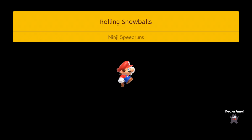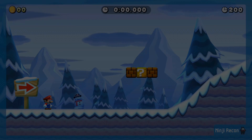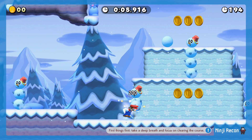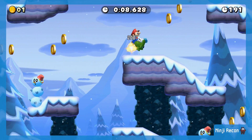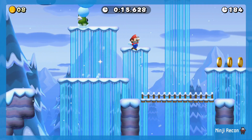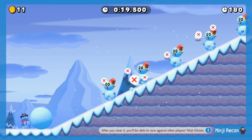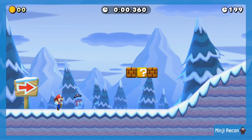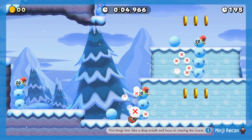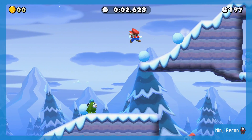Widzę, że pierwszy poziom jest zrobiony w nakładce graficzno-fizycznej New Super Mario Bros. U. Recon Time, czyli czas na zapoznanie się – mamy rundę do zapoznania się. Pierwsza rzecz, którą mamy powiedzianą, to że powinniśmy mieć oko i patrzeć, czy gdzieś nie ma jakiejś szybszej drogi. Na pewno nie ma sensu tutaj podnosić grzybka.